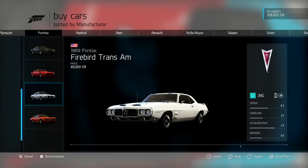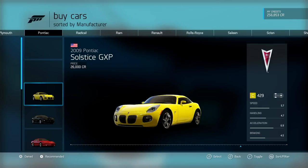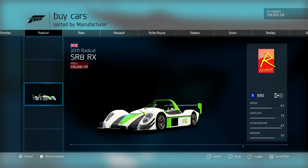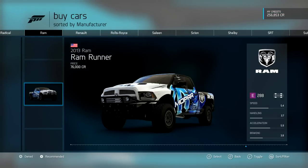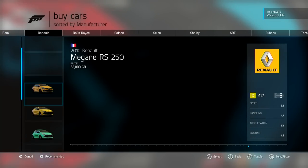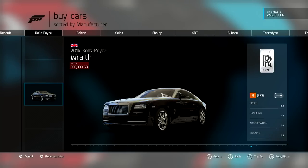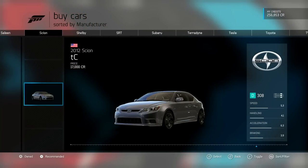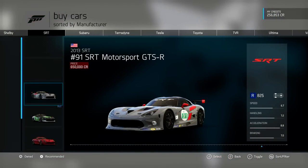Some Pontiacs. Nice Pontiac Solstice — I'm going to buy one of those and really build it up. It's a big truck with Mopar on the side of it. One Rolls Royce. That's all you need. TC — that's where they landed on Scion. I guess we could put a Scion here.